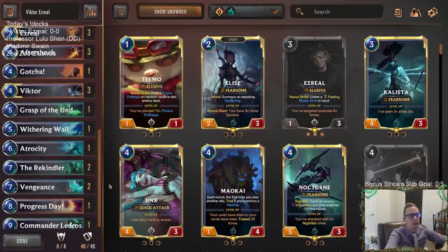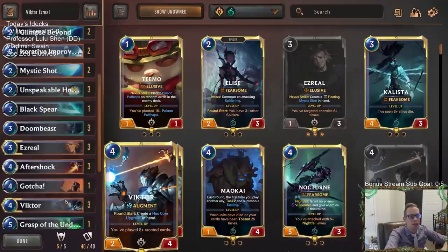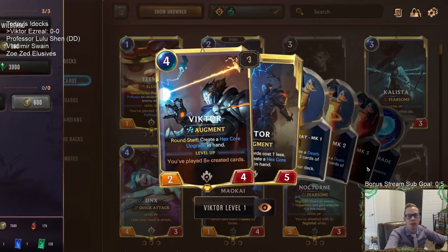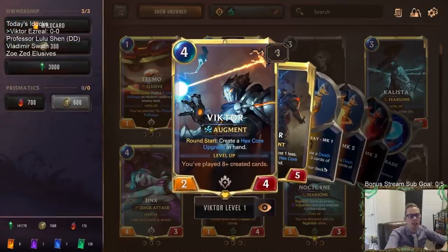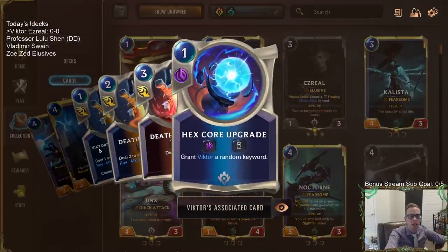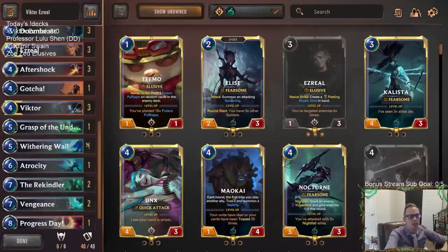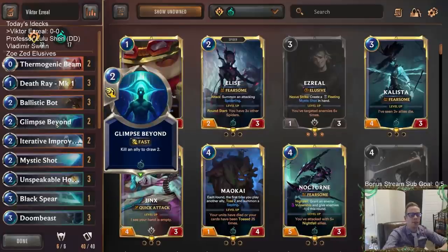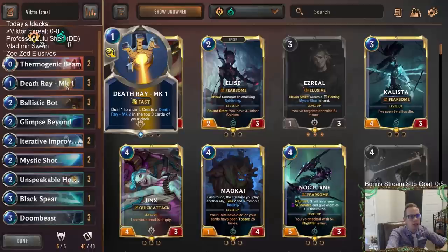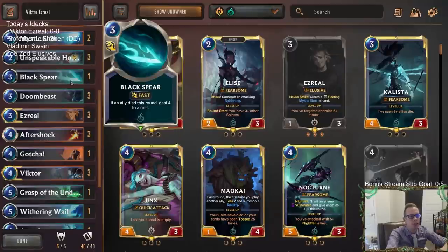This is a deck we played a few weeks ago and it looked pretty good. I've updated it and made some changes, hopefully improving it for our current metagame. Victor with Ezreal — Victor is just a fun champion to play. You sit behind it, and turn after turn you keep creating these Hexcore upgrades, casting them, increasing Victor's power because of the augment, and giving it a whole bunch of keywords.